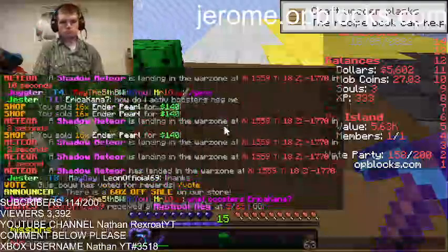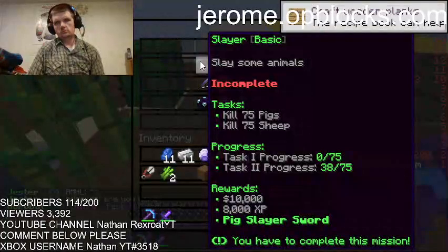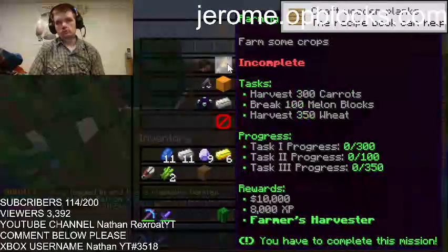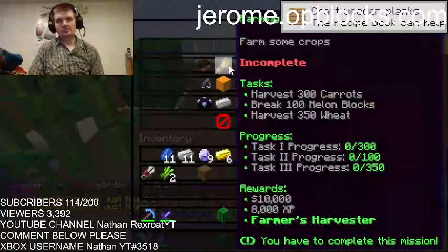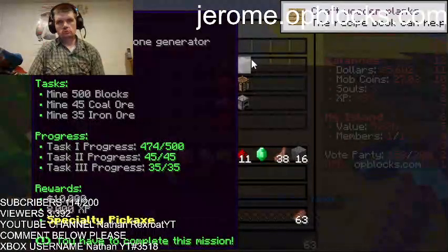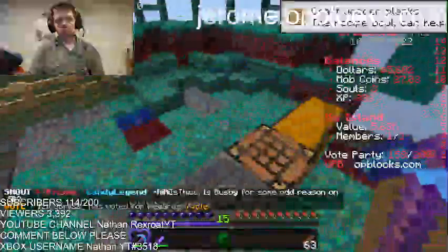I'm gonna do slash missions — personal missions, basic. It says use a cobblestone generator. Test project 500 I already completed, so right now I need to just work on the cobblestone generator.